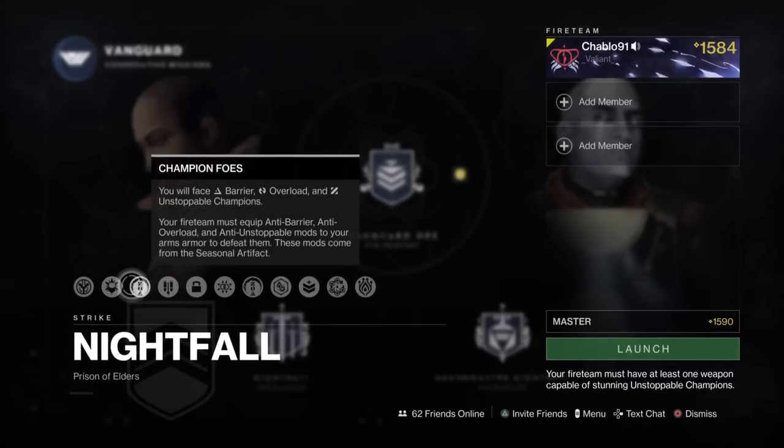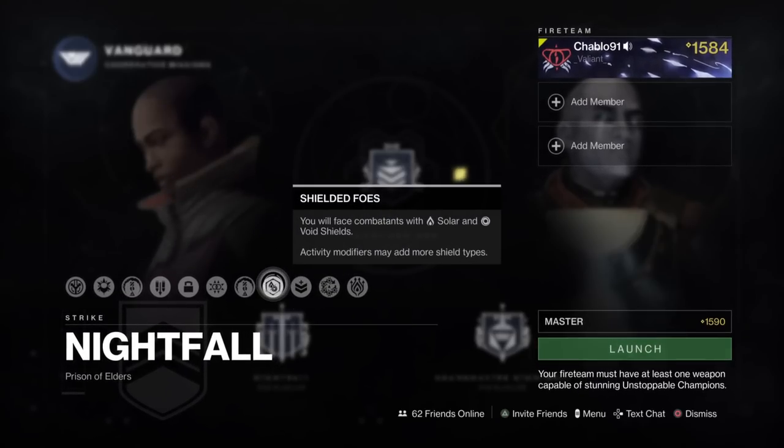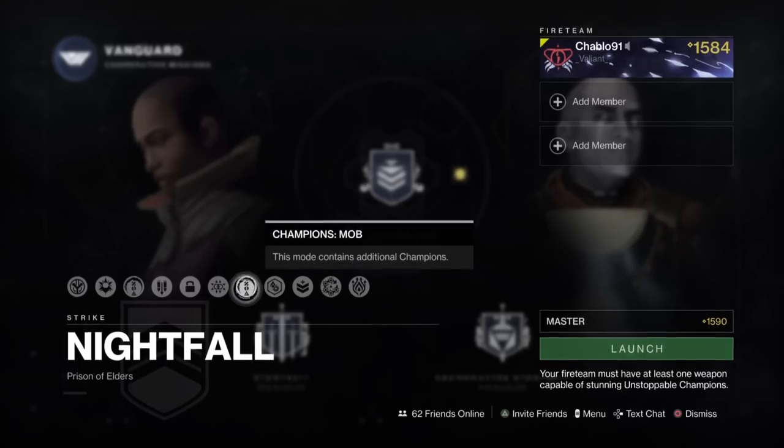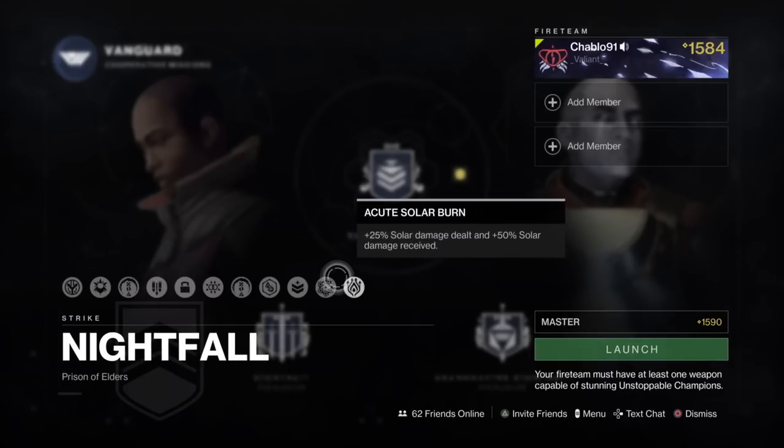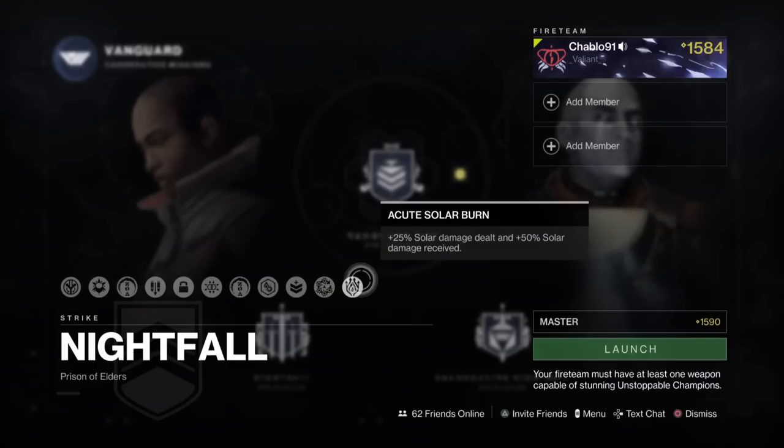So the modifiers: we've got Empath, Martyr, the champions are Barrier, Overload, and Unstoppable. It's double Vanguard points. There's not many shields in this - a couple of Void, there is a Solar technically but you won't be dealing with it. Champions mob obviously, and Combat Acceleration is the daily modifier, which will rotate in and out with other mods.